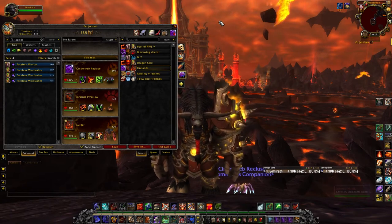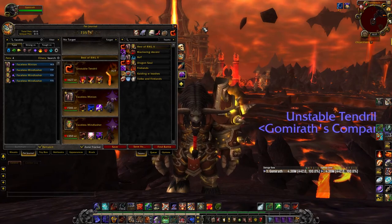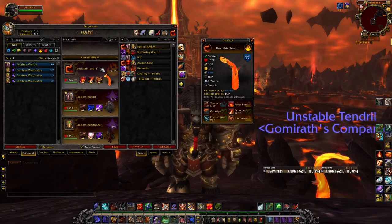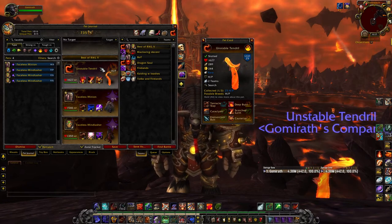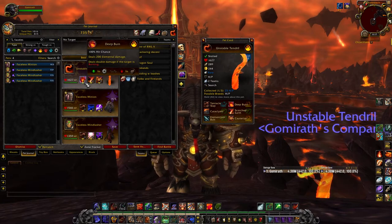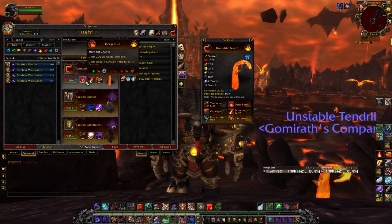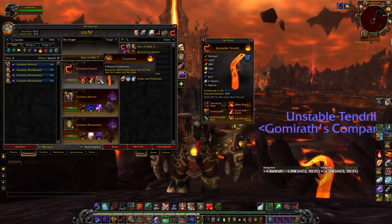Without further ado, I want to talk about the absolute best pets of Raiding with Leashes 5. This is totally subjective, but I think these pets could do pretty well in PvP. The first one I want to talk about is the Unstable Tendril. It drops off of Deathwing himself and I think it's a fairly low drop chance. But he's pretty solid and he's got a decent kit. What I would run in PvP is probably Scorched Earth, Deep Burn, and Cauterize. We have some synergy between Scorched Earth and Deep Burn, Dragon-type damage, Elemental-type damage, and then a pretty big heal — plus half of whatever we take as a hit. He's got a fairly large health pool and quite a bit of power.